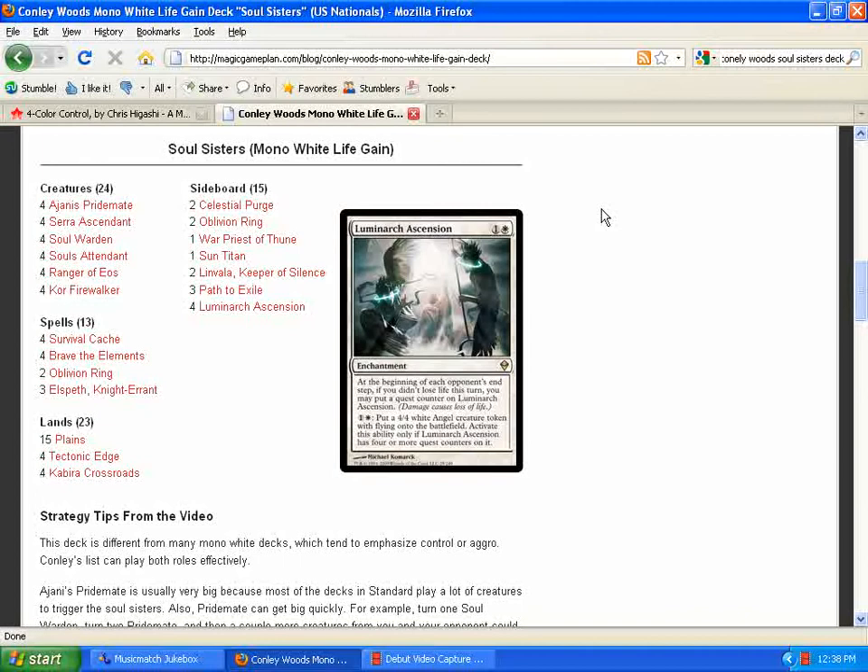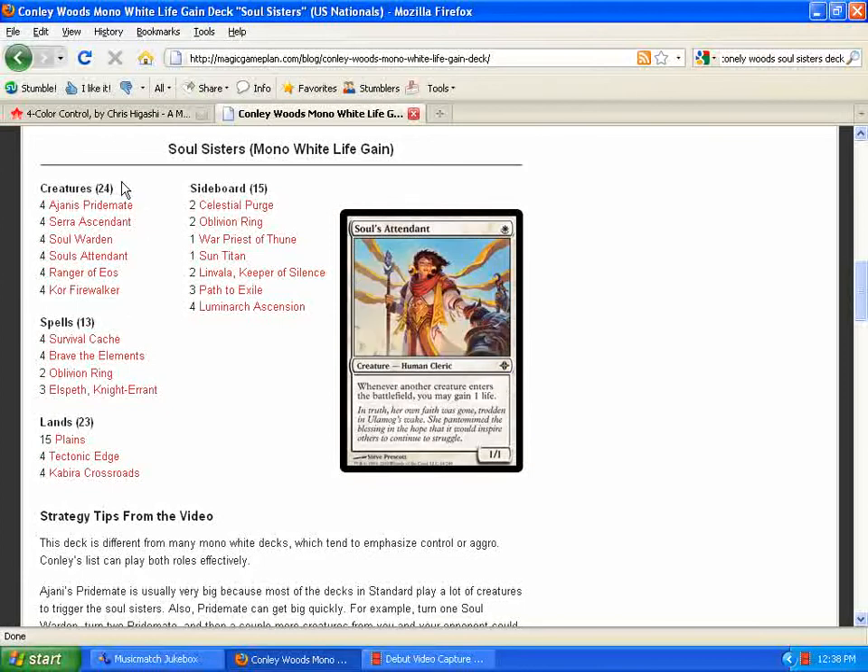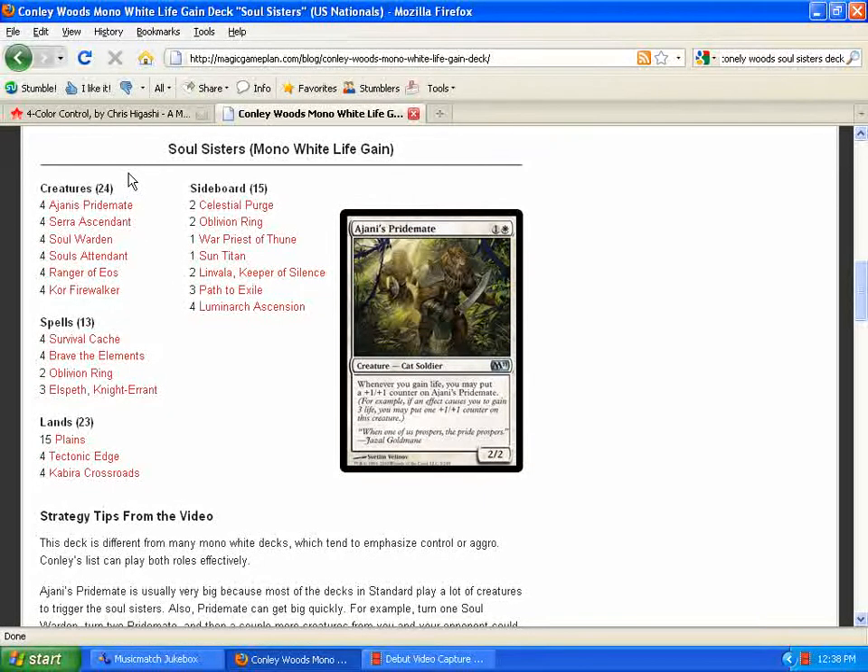The next deck we're going to look at is Conley Woods' Mono White Life Gain deck. I've had a lot of interesting stories about this deck — mostly from friends of mine who had almost card-for-card this similar idea built in standard and everybody told them it was a horrible idea. And now we see one of the greatest deck builders in the world, Conley Woods, running this deck and doing very well with it. If anything, what you should take from that is: don't be afraid of coming up with something new and making it work. If somebody tells you it's stupid but you're pretty confident it'll work, prove it to them. Take it to tournaments, win events with it, bring something new to the table.